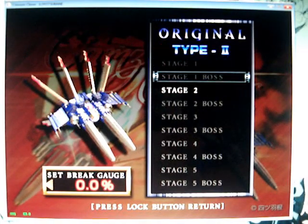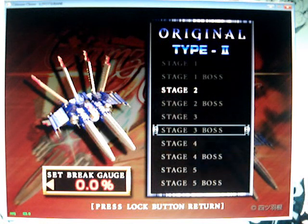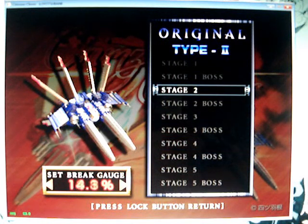Okay, I just bought the Type 2 on Stage 2. Stage 5 cost like all my money I had. What is this? Can I set it to 100%? Totally new net. That'd just be cheap.